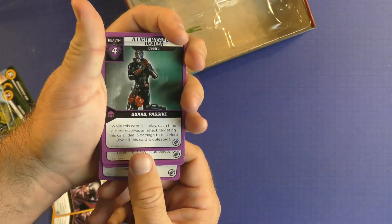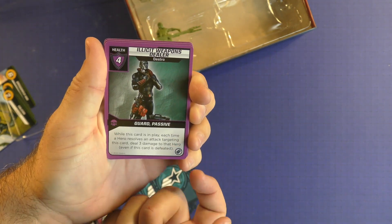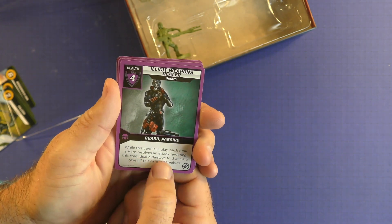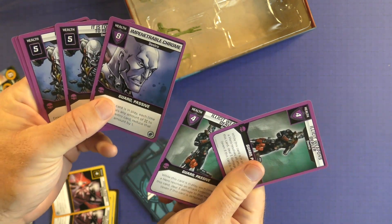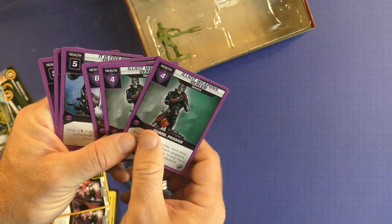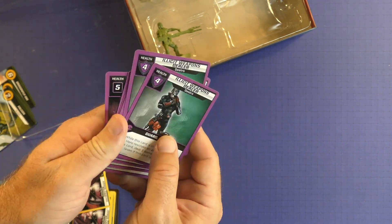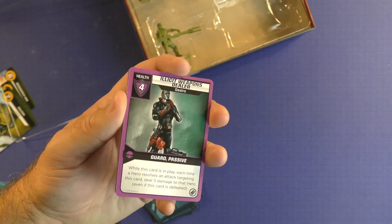Two damage to each hero. The illicit weapons dealer is really good too - it's got the guard and it's passive. While this card's in play, each time a hero resolves an attack targeting this card, deal three damage to a hero. So these ones that are passive and guard, they're blocking the other cards that are next to them. He doesn't have any fast, so these will just be dealt wherever they are. If you can get them in the beginning it's a little bit better because you can attack them a little bit sooner. They don't deal a lot of damage, but the Destro ones can be particularly nasty and they can be a fun one to battle.